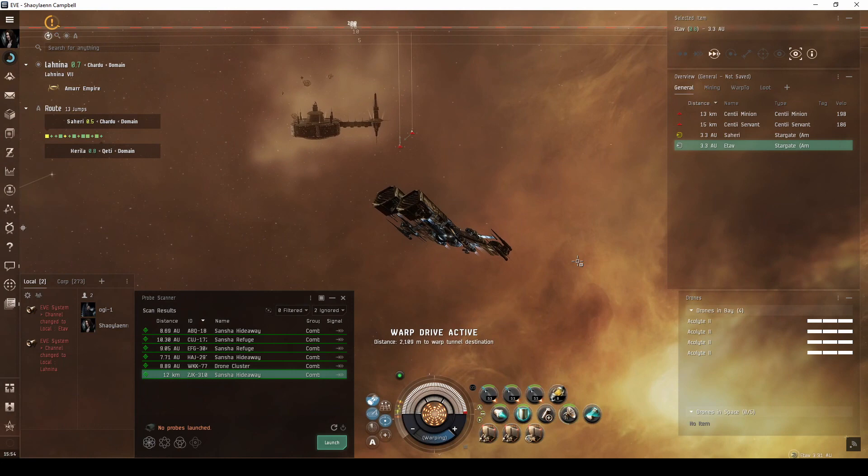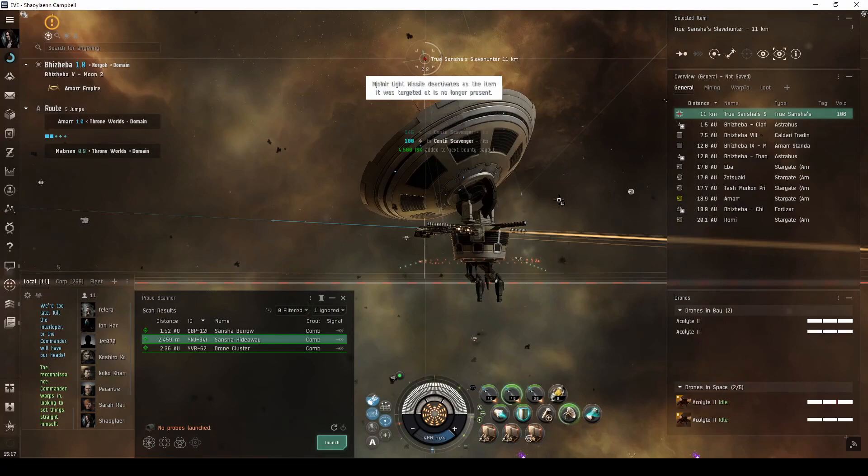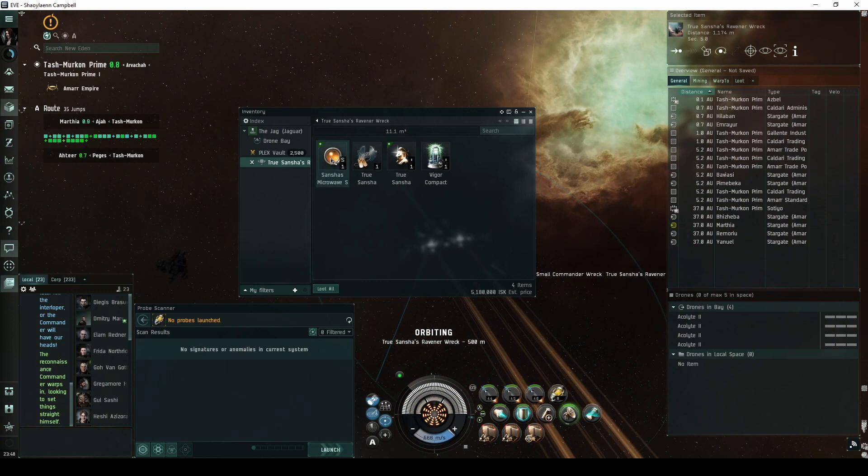The site consists of either a bunker or an observation post at its center. There are four waves of up to three Sansha's Nation frigate or corvette NPCs. If you're lucky, a bonus wave may appear with a frigate identified as a True Sansha. The True Sansha NPC will always drop a True Sansha copper tag and a single Sansha small frequency crystal.